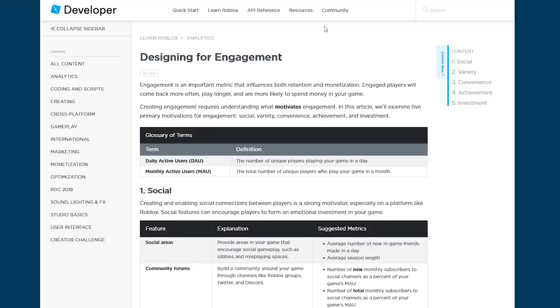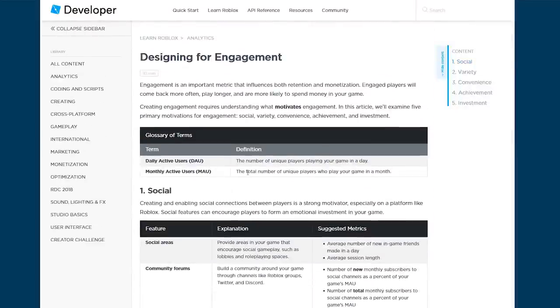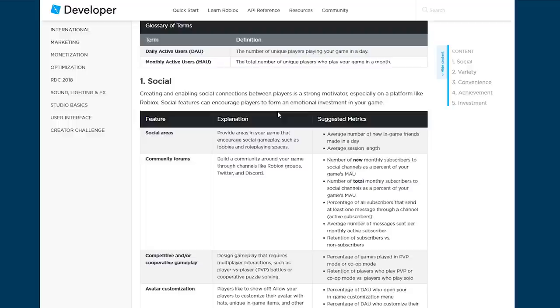Engagement is an important metric because it influences both retention and monetization. Creating engagement requires understanding what motivates engagement. This article breaks down five things that motivate engagement. Some key terms: daily active users is the number of unique players in your game each day, and monthly active users is the number of unique players who play your game in a month. Number one is social — creating and enabling social connections between players is a strong motivator, especially on a platform like Roblox.